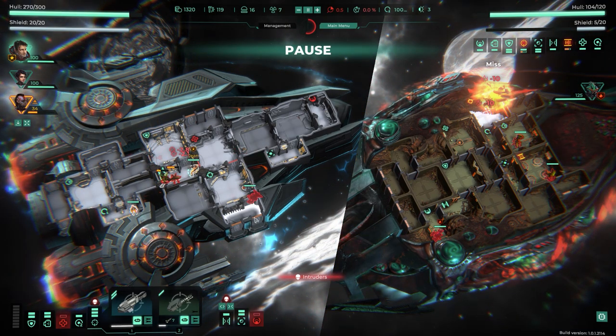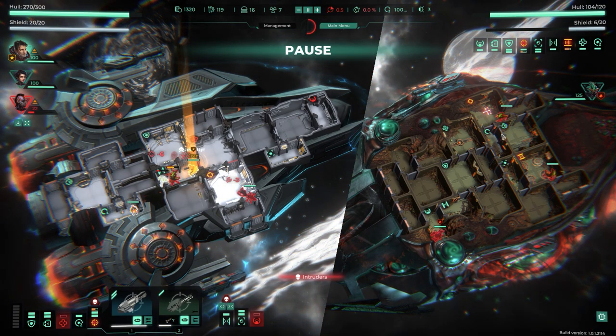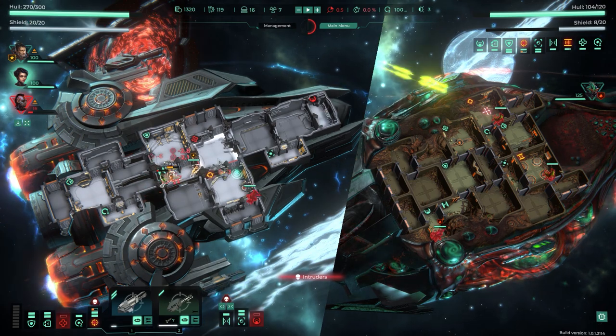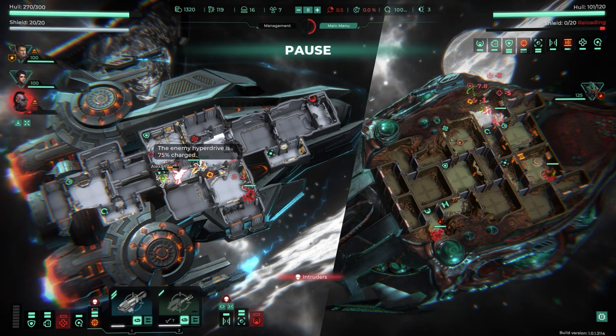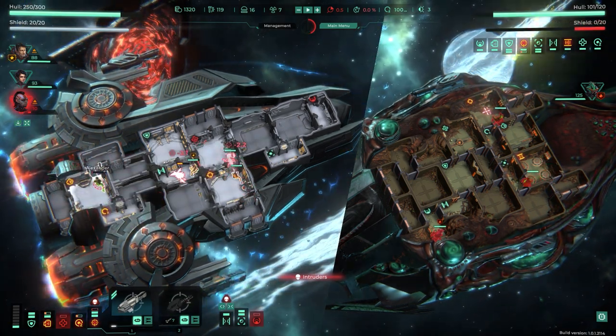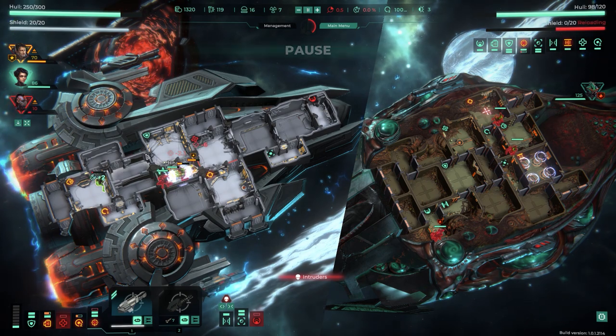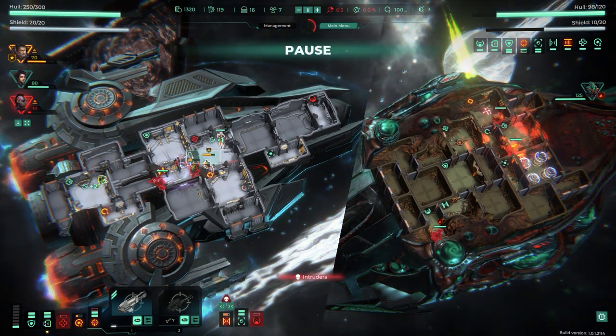More boarders teleport in. These enemies don't need air to breathe so opening doors to suffocate them won't work. Hina goes down — oh my god, get her out of there. Jean takes a hit too. It's chaos — I just said something about balance two seconds ago and now this is happening.